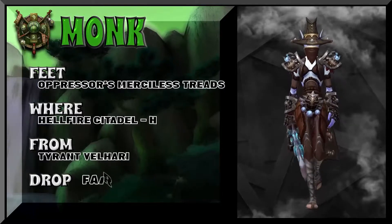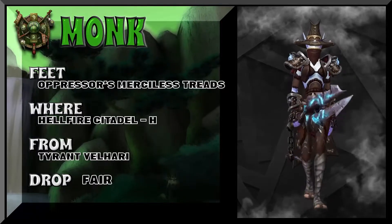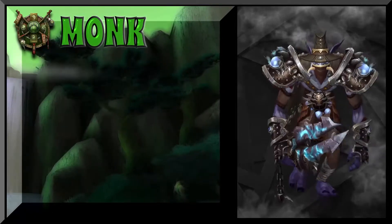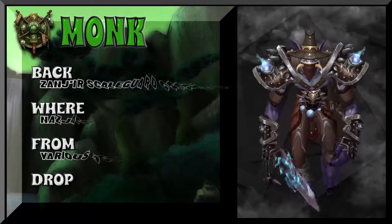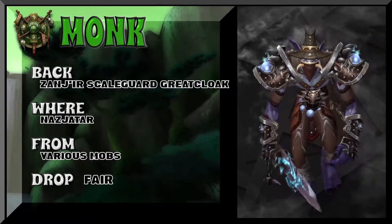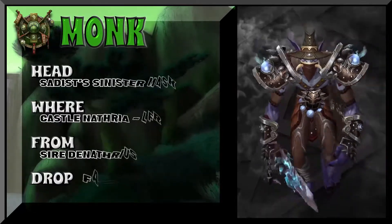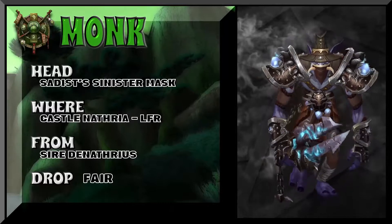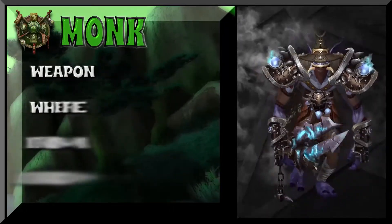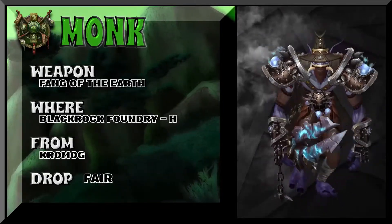Some of this set got a little bit messed up because of the chroma key — it affects a lot of colors, particularly blue, green, and purple. I think this looks pretty epic here on a troll. The headpiece is Castle Nathria LFR. The weapon is from Blackrock Foundry Heroic — Chromaggus is the boss, Fang of the Earth.